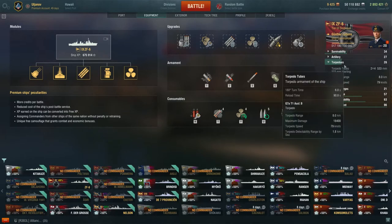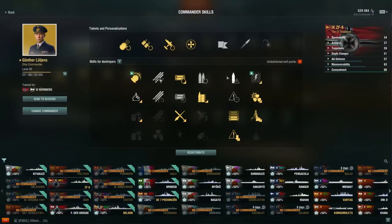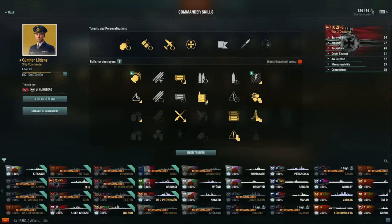Günther Lütjens is running on this ship because I'm trying to get him to level 21. The skills I have — using greased gears, which increases the traverse speed of the turrets. Günther Lütjens adds an additional 5%, so usually this is 15%, now it's 20. And of course I have the consumable specialist, which makes reload time of consumables 10% faster.